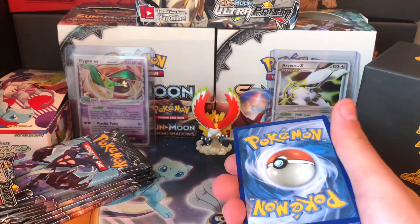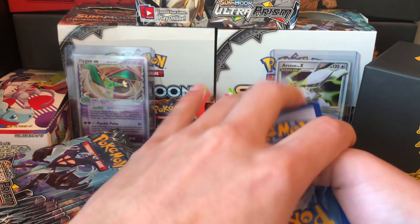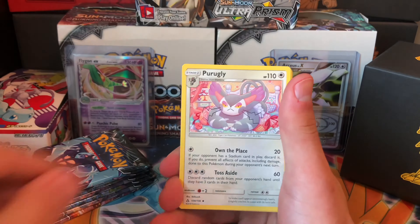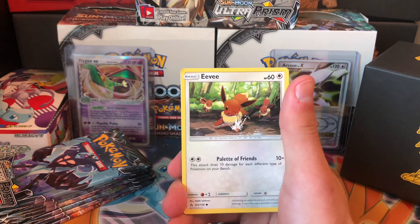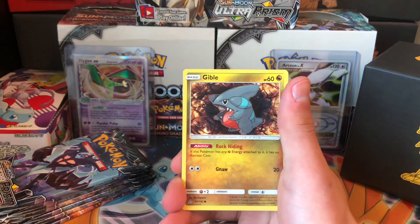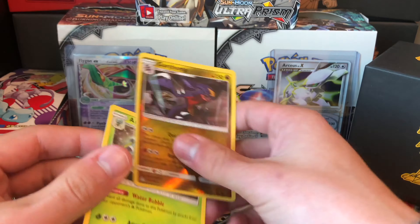Code card for the first person to watch this. Okay, pack one: we got eight grass energy, Skuntank, Purugly, Yanmega, Eevee, Murkrow, Yanmask, Pachirisu, Jigglypuff, Garchomp reverse rare, and then an Abomasnow rare.